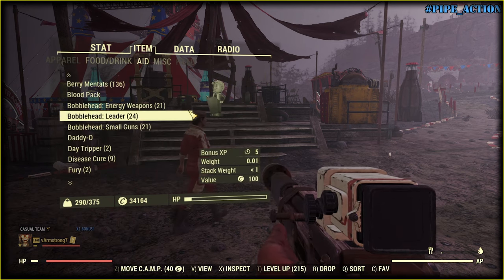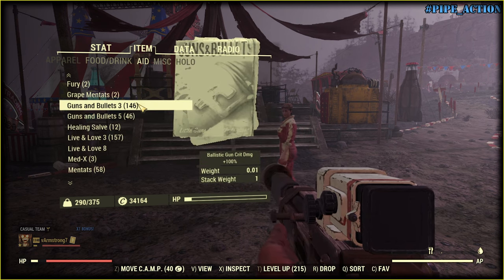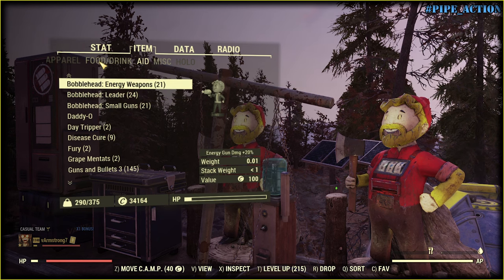Bobbleheads? Nope. Guns and Bullets — here we have it. Nothing else is needed, actually.